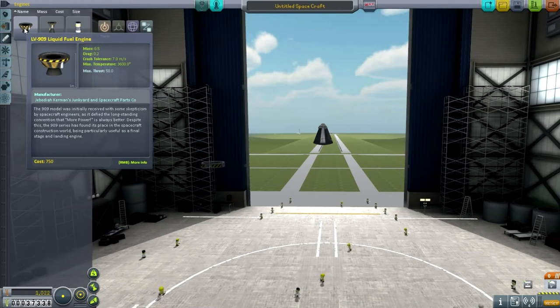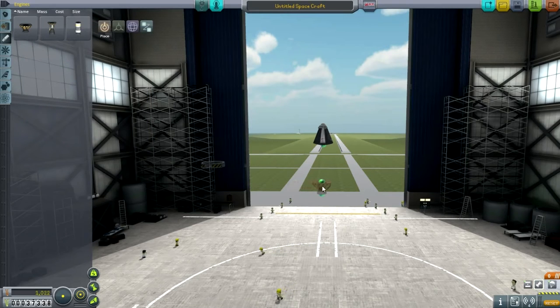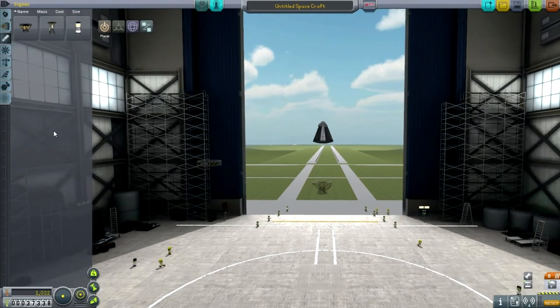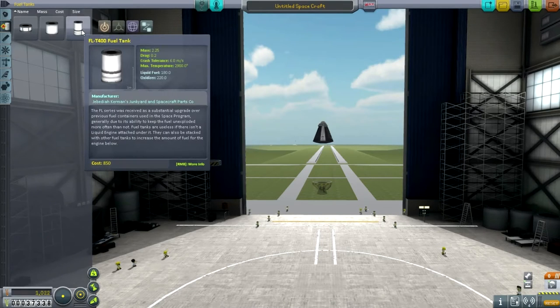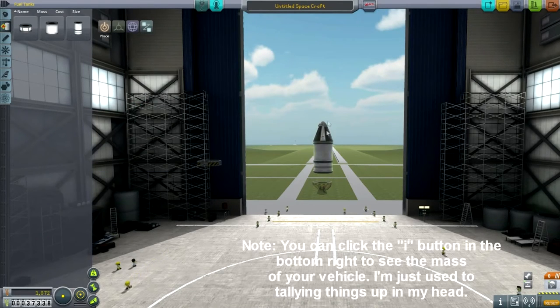We are going to be in the atmosphere, so I want to keep the thrust-to-weight ratio above 1, which means the maximum we can add is 5 tons. The capsule itself with its parachute is about 1 ton, so I'm going to add a 2.25-ton tank — that's 3.25 tons. Plus the rocket is 3.75 tons total.